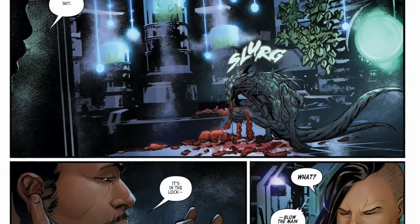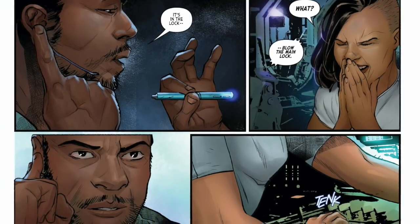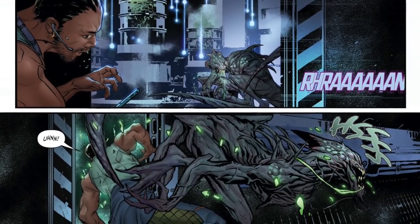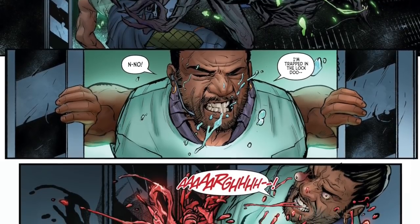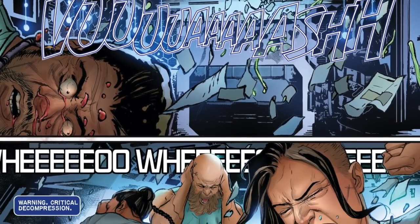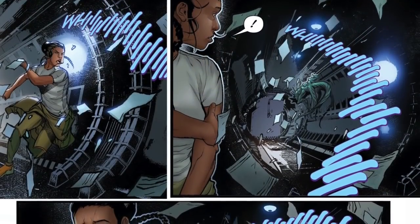Faust is walking below decks — he sees the alien. It's in the lock. Blow the main lock — it's in the main airlock. He keeps repeating: blow the lock. And just as they're closing the doors to the airlock, it hears them and quickly lunges and jumps out the way. In doing so, it pushes Faust into the lock. No, no — I'm trapped in the... And it severs him in half, guts spilling out, eye popping — he's dead. And because he's trapped in the airlock, decompression begins. The computer goes haywire, the alarms go off. Warning: critical decompression. And so the crew mobilise, they start running down — they need to resolve this issue, and fast.